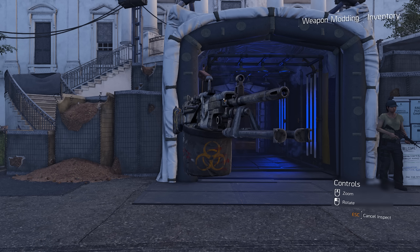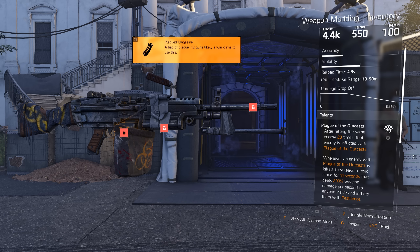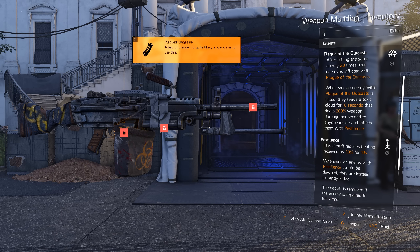Looking at the gun itself, it's an M249 LMG with similar stats but much lower base damage — and that's because of the talents. The first unique talent is called 'Plug of the Outcast': after hitting the same enemy 20 times, that enemy is inflicted with the plug. Whenever an enemy with the plug is killed, they leave a toxic cloud for 10 seconds dealing 200 weapon damage per second to anyone inside, and inflict them with the Pestilence debuff.